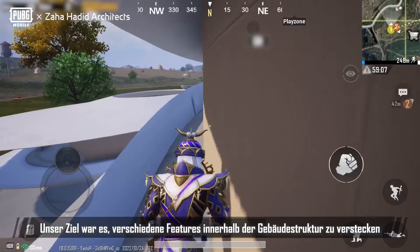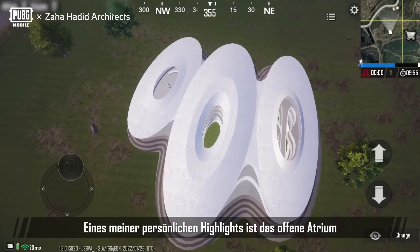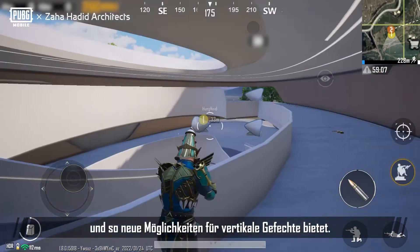One of our goals was to incorporate several hidden features within the building fabric for players to uncover the more and more times they play. One of the highlights for me is the open atrium space in the centre of each building, which connects all levels together, offering a new opportunity in vertical combat.